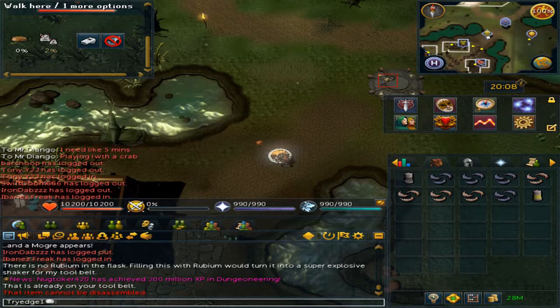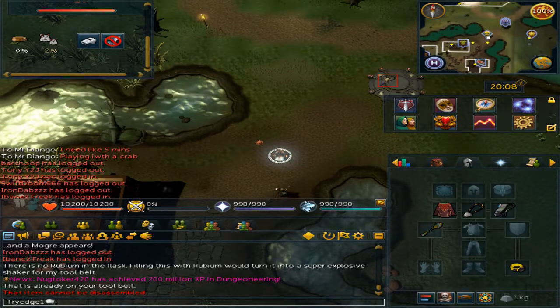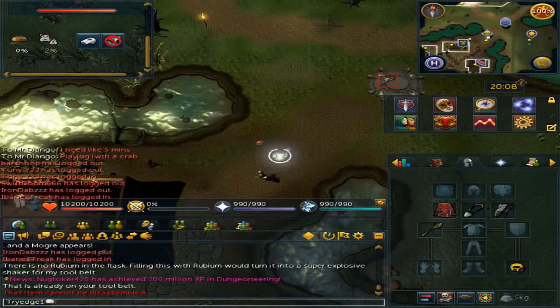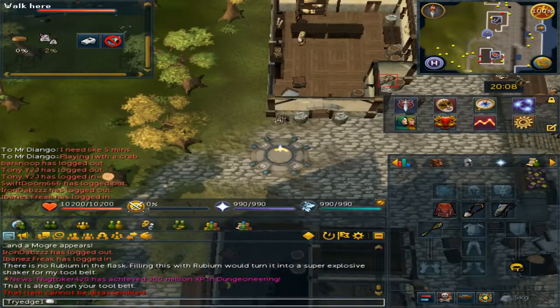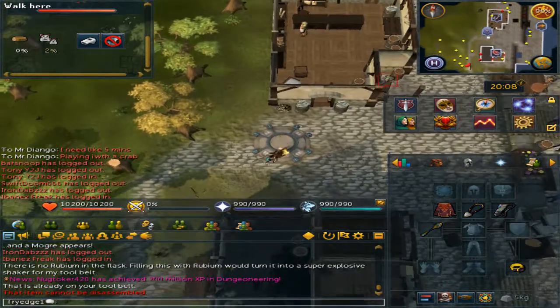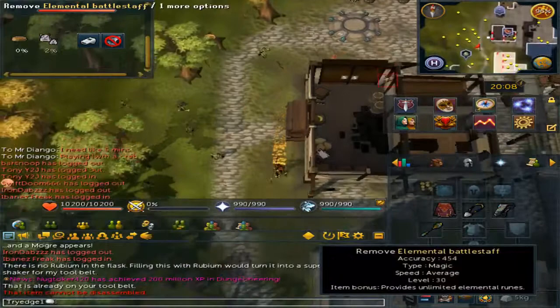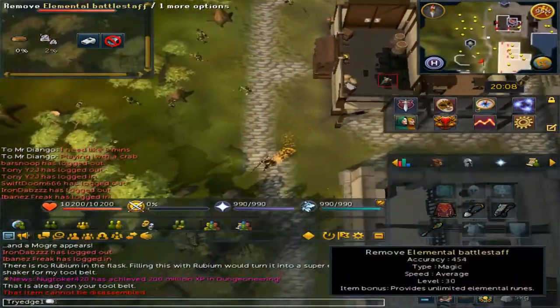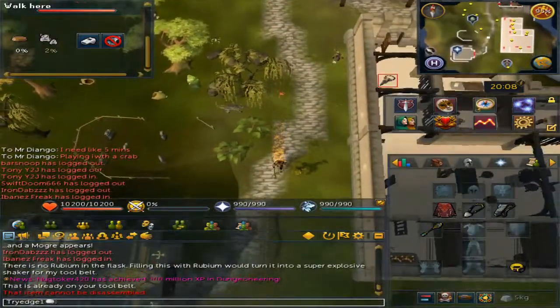Now for the gear requirements and skills: you will need 32 slayer to kill them. You will need any combat style really, as they are level 54. I myself use an elemental battle staff — it's a level 30 weapon and provides unlimited elemental runes of any type.